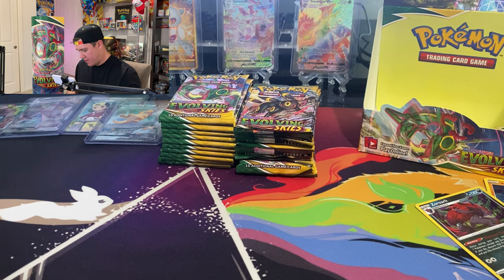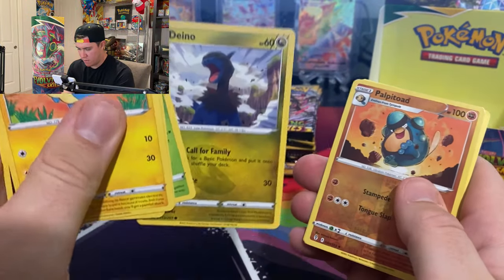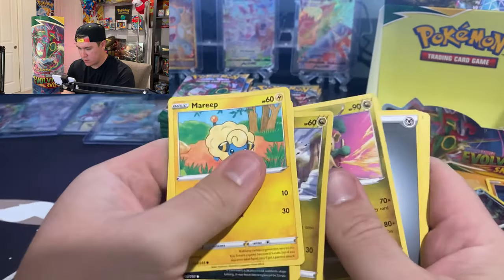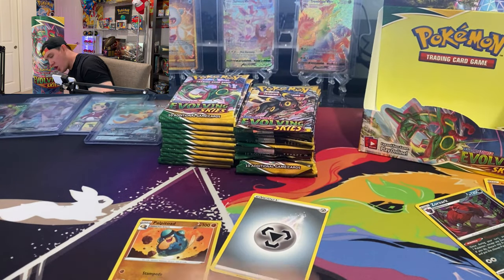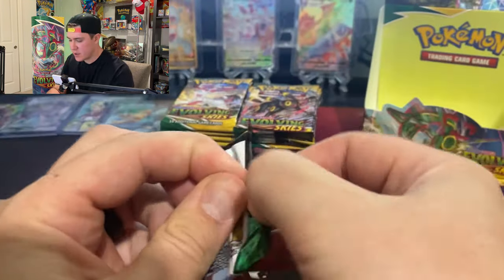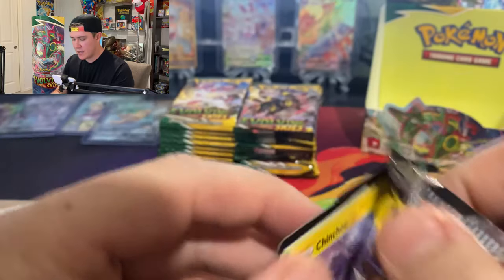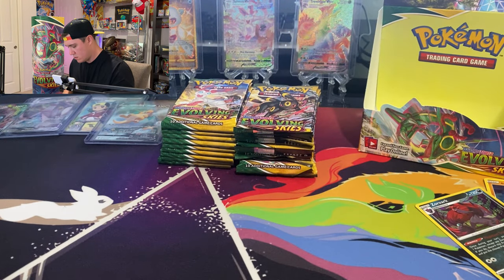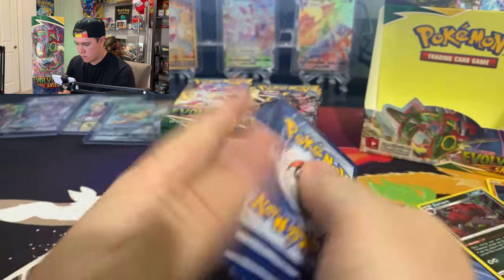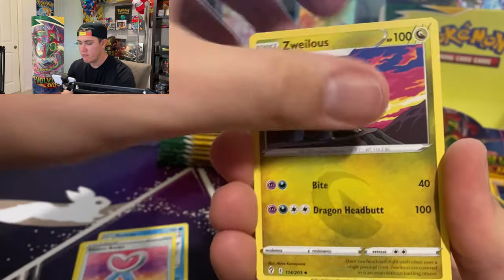This one has a green code card so let's just blow through it. Grab the reverse and the energy card. I love energy cards — a lot of people hate them but I love them. And this next pack has a white code card — we'll see if there's another crazy hit. We got a Fighting Energy... Ribbon Badge, Chancey.